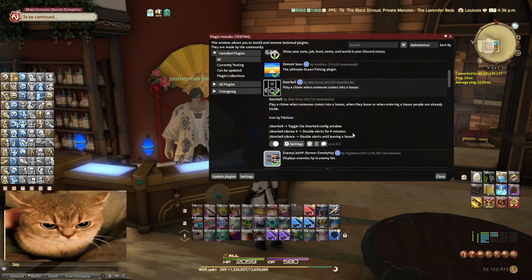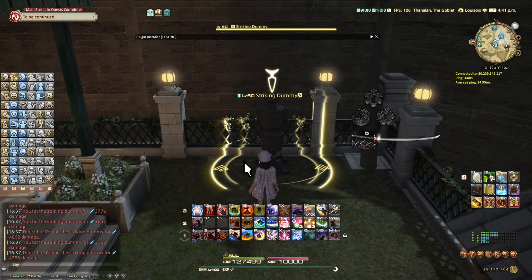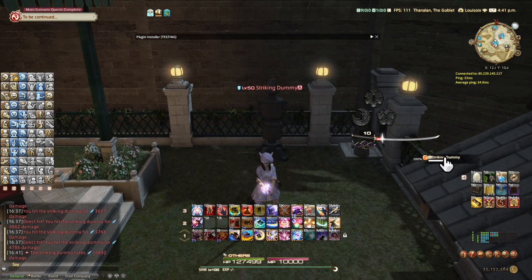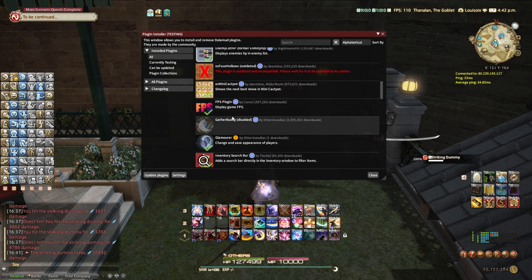Doorbell — whenever someone enters a house you're in, it plays a little chime sound so you know when someone is coming in or leaving. Enemy List HP — particularly useful for some ultimate fights. If I hit a dummy, it shows up on my aggro list and tells me the percentage of its health. Extremely useful for something like The Unending Coil where you have to switch between two different bosses. Easy Mini Cactpot — instead of Googling Mini Cactpot and doing it on a website while in-game, you can just use this plugin.